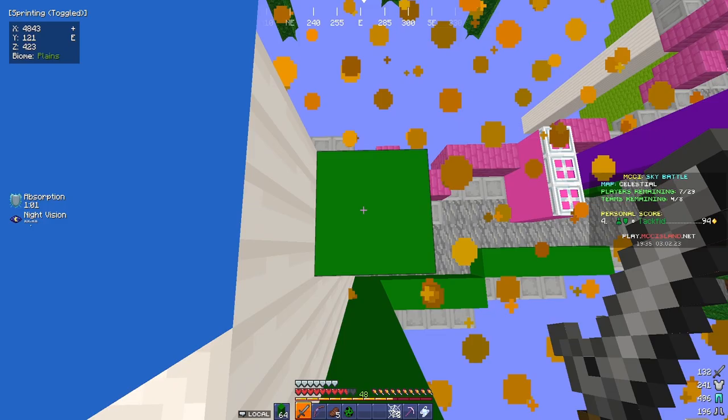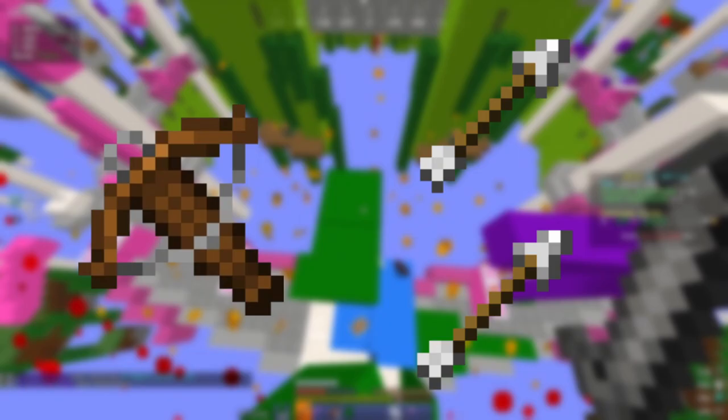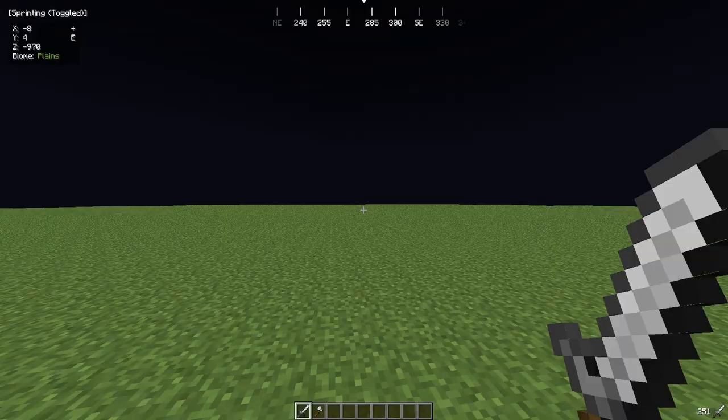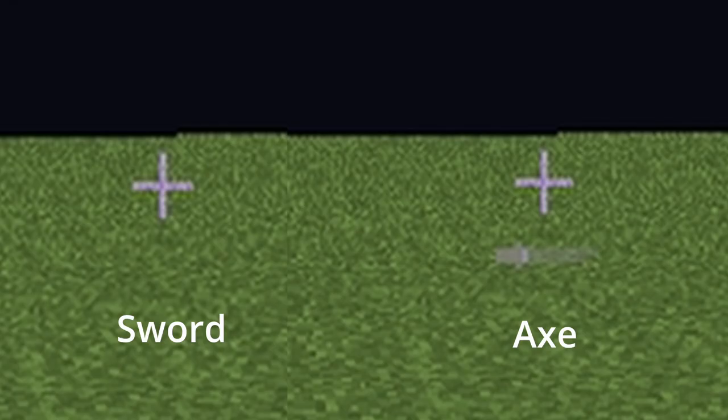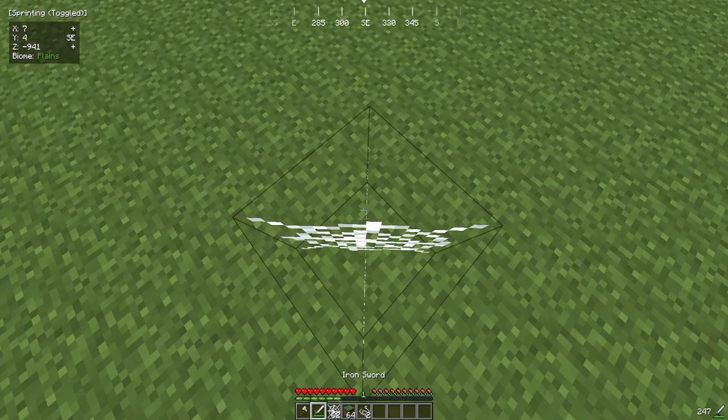Besides the diamond gear, the legendary chest can contain enderpearls, lava buckets, creeper eggs, orbs of harming, flying sparks, cobwebs, and a quick charge 2 crossbow with a few arrows. If you suck at aiming, use swords since you'll deal quick consistent damage. If you're confident in your aim, go with an axe since axe crits hit like a freight train. Just keep in mind that axes won't break through cobwebs as quickly as swords, so I always keep a sword in my hotbar.